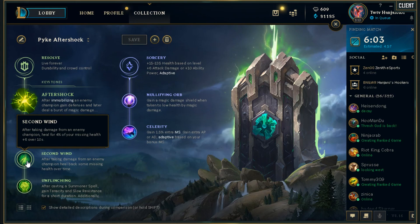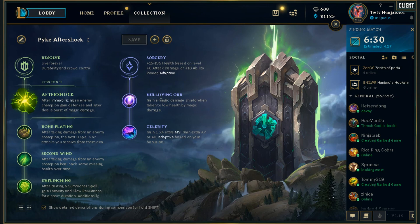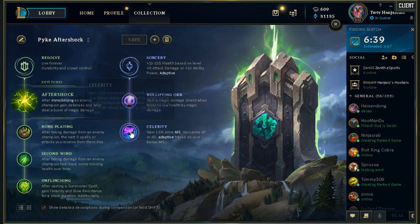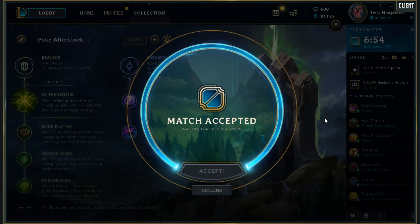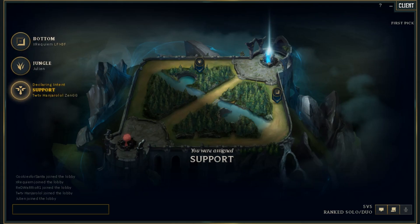Running Second Wind is really good health return — anything that hits you grants extra healing on top of the gray health you're getting back. I also like Unflinching: after using Summoners, you gain extra tenacity and slow resist, giving you more ways to avoid dying from CC. If there's any magic damage on the enemy team, I run Nullifying Orb and Celerity. Nullifying Orb is that pseudo-HP, just like Hexdrinker — you'll avoid dying with it. Celerity gives extra move speed and extra damage when you use your W, giving almost 20 bonus AD that you can use on a Q or auto. If they're all AD, I'll switch to Inspiration Secondary.